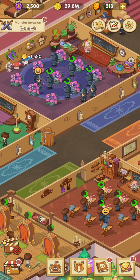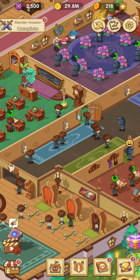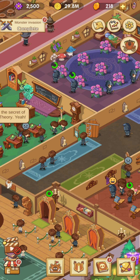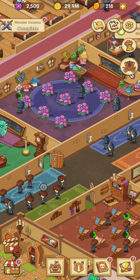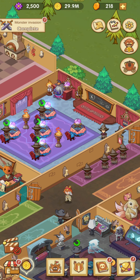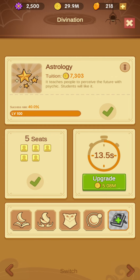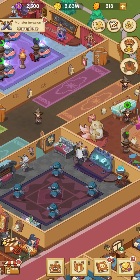The second tip is to look at the queues. The most important thing in this game is to look at the queues. If you see that in a certain class there are a lot of pupils queuing up, it means you might consider upgrading it. For example, here you can see we have a lot of students wanting to get in — that means we need to make more seats. I already made more seats, so I can also reduce their teaching time. Be sure to look at the queues and reduce them.